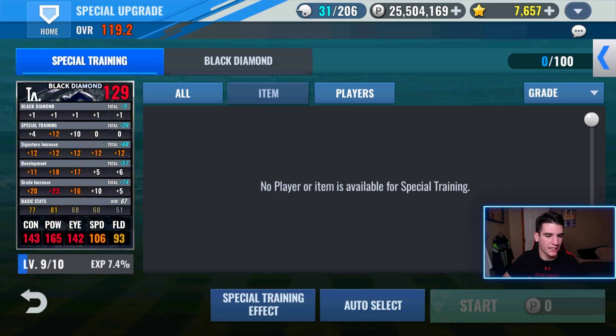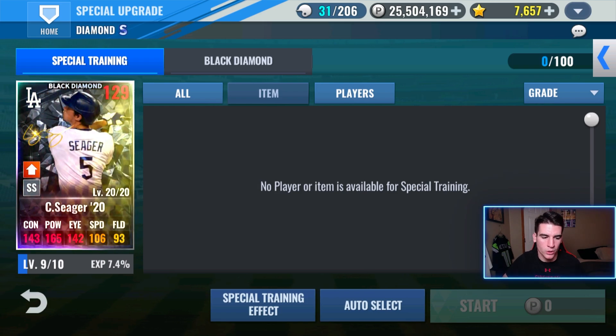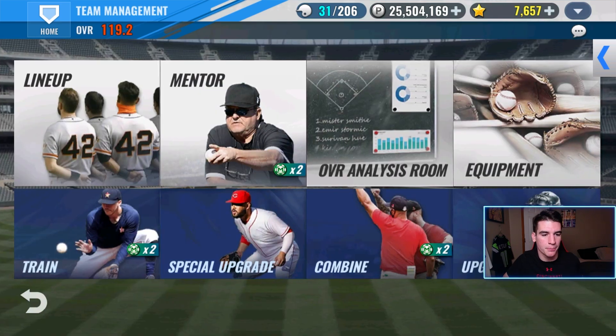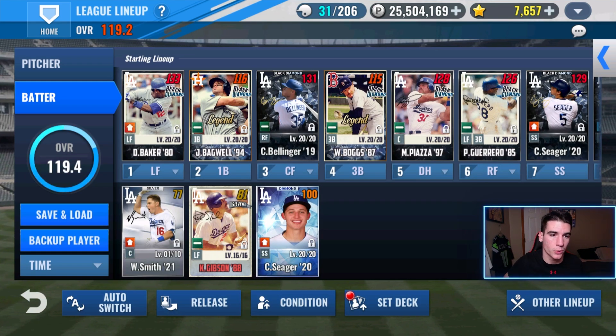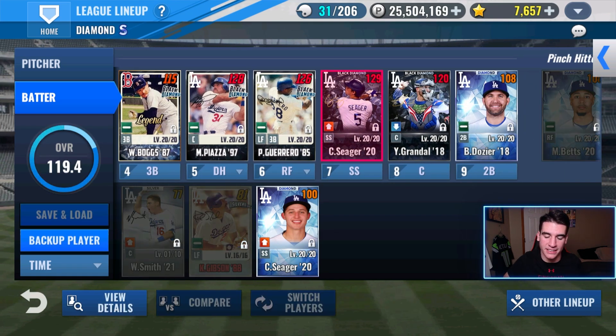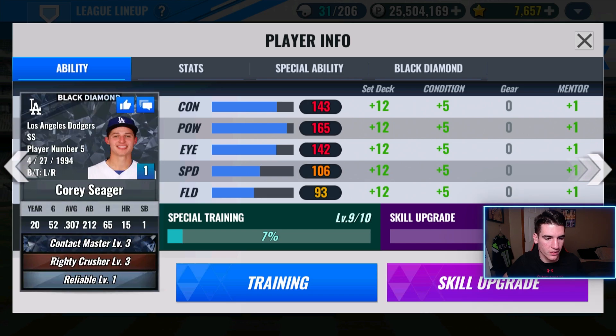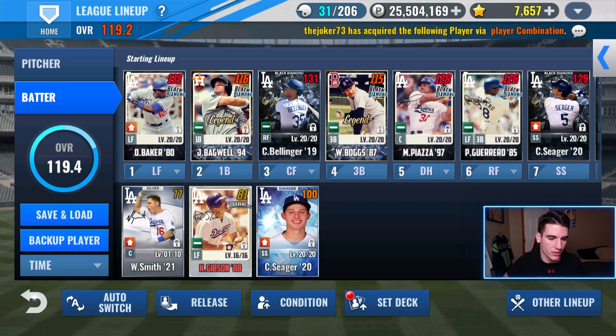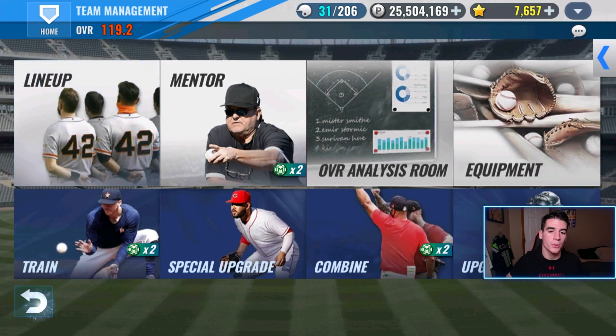It's looking good. Once we get into level ten we'll get the level eight skill, but we have to get a skill set first. I'm finally done with this card. I did go ahead and put him in the lineup and that brings my overall up to 119.2 — it was 118.7 beforehand. We obviously still need to get a skill set on him, but you know what, I'm happy, and that's all that matters.